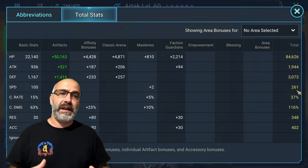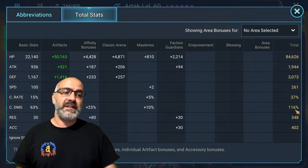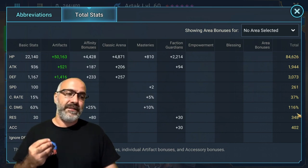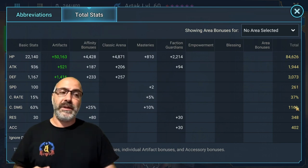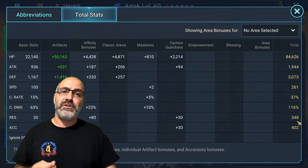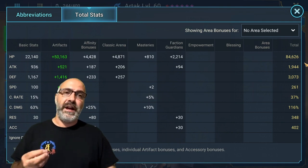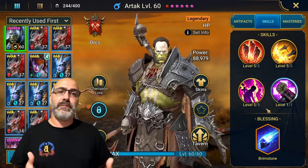Crit rate is 37%, crit damage is 116%. I'd love to bring the crit damage down because going against Terror Beasts on stage 20 I don't want to be nuking myself. Resistance is 348, accuracy is 74 - the resistance is a little overkill but I'm trying to see if I can solo some of the harder stages, so I want that extra resist.